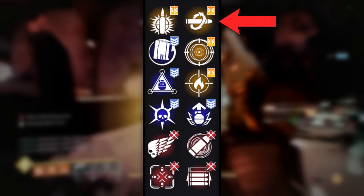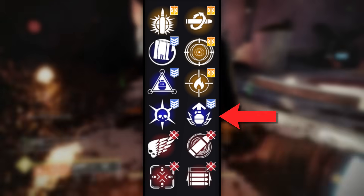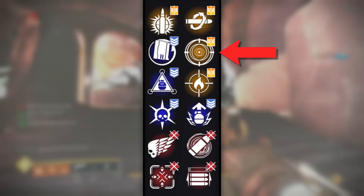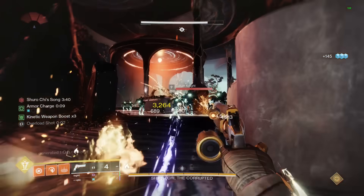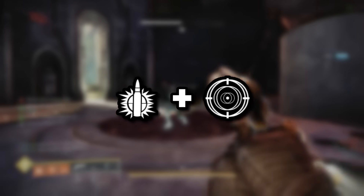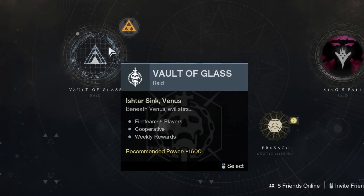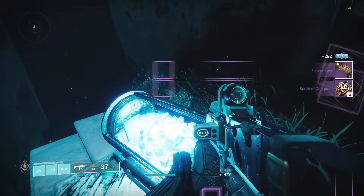Kill Clip gives you more damage by reloading after kills. Adrenaline Junkie will give you more damage from grenade kills or kills with this weapon — really good for grenade-focused builds. Or Frenzy for a 15% damage buff while you're in combat for an extended period of time, great for Nightfalls since this will constantly be active. The two rolls I enjoy most are Explosive Payload with Firefly for low level content, and Explosive Payload with Frenzy for high level content. You get this from the Vault of Glass raid, specifically the Templar and Gatekeeper encounters, as well as the secret chest once you've unlocked it in collections.